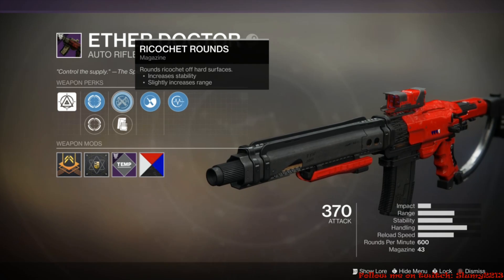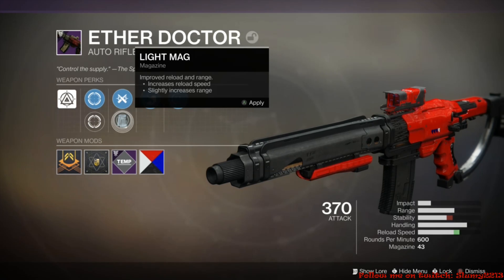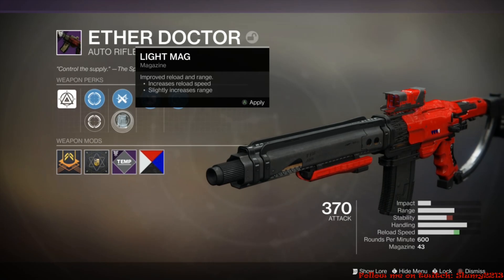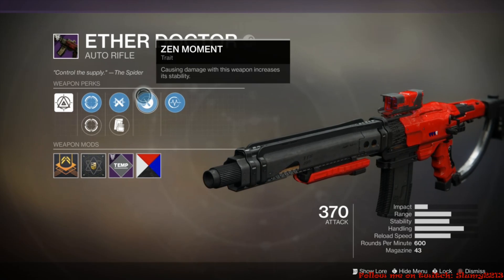It also comes with Ricochet Rounds for increased stability and slightly increased range, and Light Mag for increased reload speed and increased range. I'm obviously going to go with the Ricochet Rounds.